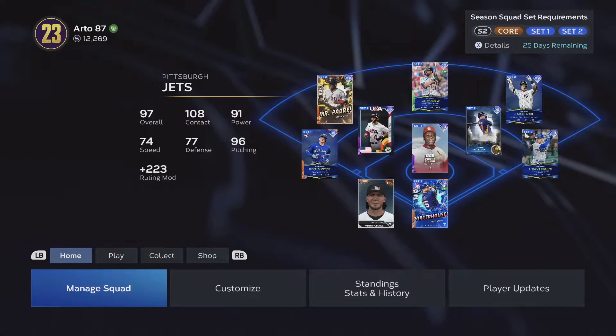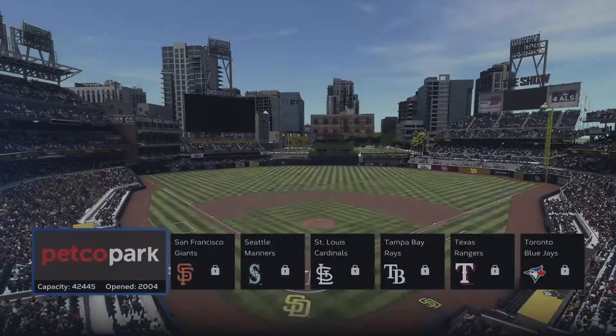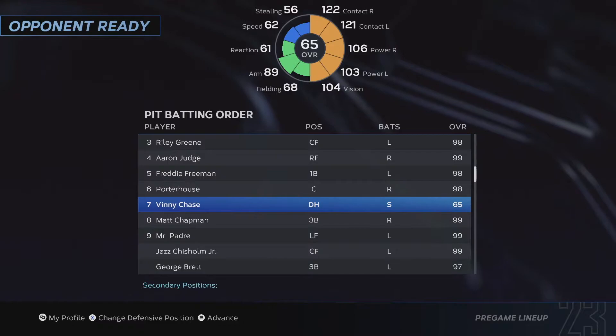I'm not going to actually play a game but let's pretend — steal fans from the Padres, steal an all-star, go ahead and select Petco Park. After I pick my pitcher, I'll go down to my DH. As you saw before, he was at like 46 contact.